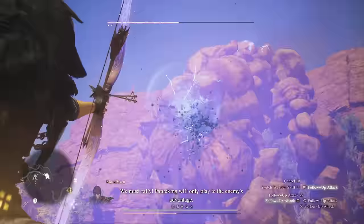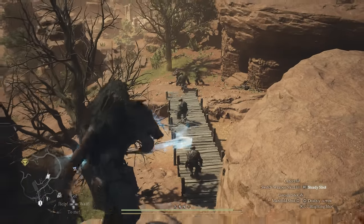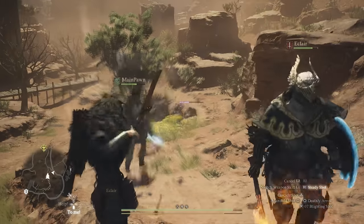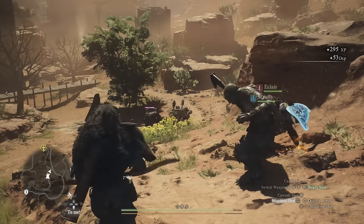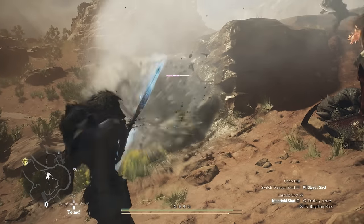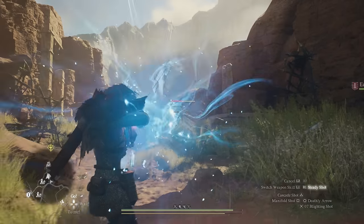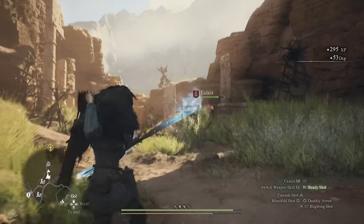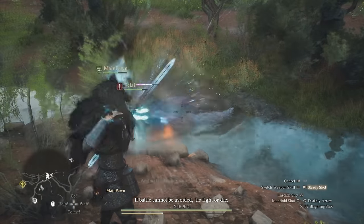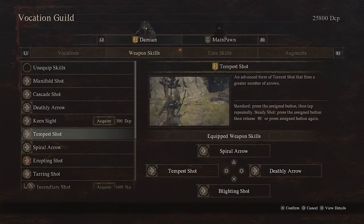Let's go over some of the best abilities. Early on, your options are a bit limited. You do have the barrage shot and its manifold shot upgrade. This essentially lets you shoot multiple arrows in a three-row succession, so it's pretty decent at dealing damage, especially if you manually aim this at an enemy weak spot. However, some of its downsides is that it tends to consume quite a bit of stamina for the damage that it does. Your arrows also don't travel too far, so you still have to be in that medium sort of range. However, there's going to be a much better upgrade coming up a bit later via the torrent shot or the tempest shot upgrade.